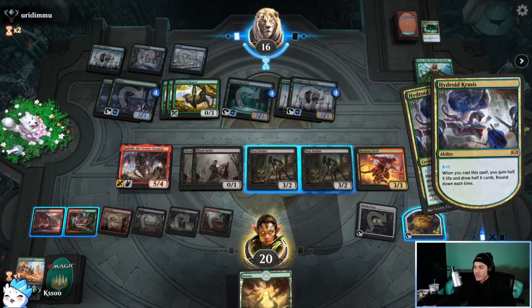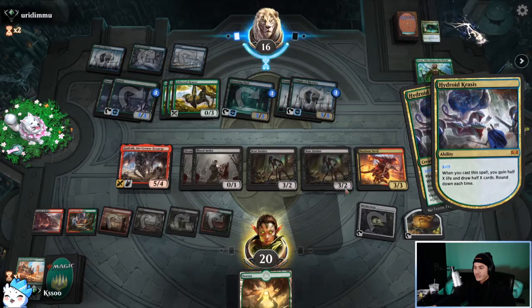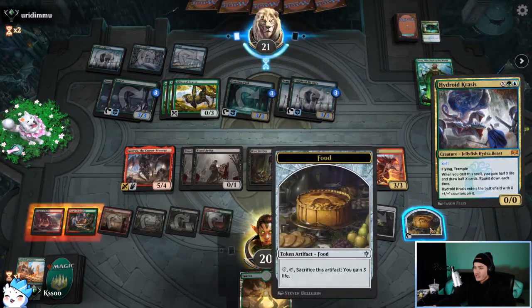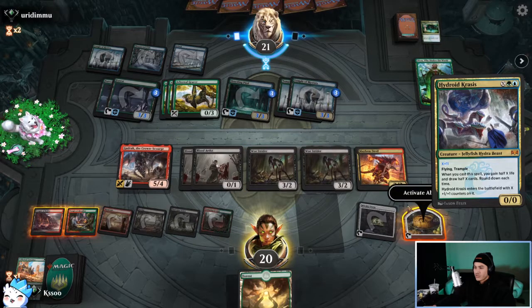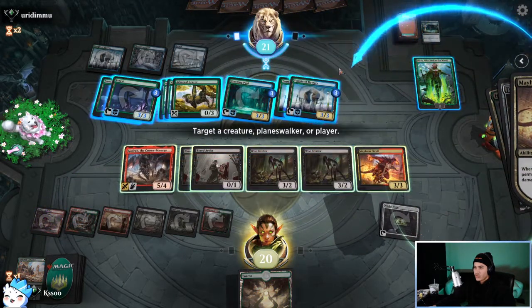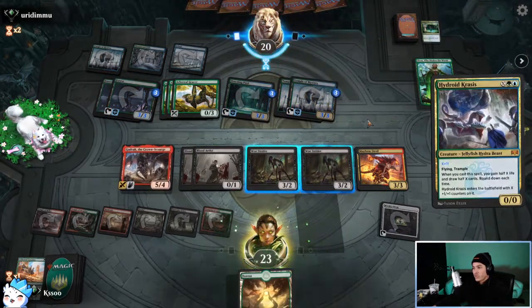This has to be a Hydroid Krasis — which means we lose basically. They're gonna gain five life and draw five cards. That really sucks because now there's no way they don't hit what they need. We need to start dealing life damage now because we literally win next turn or we don't win at all.